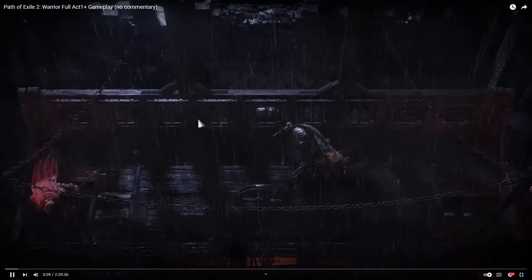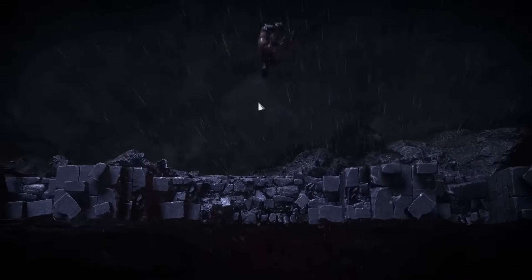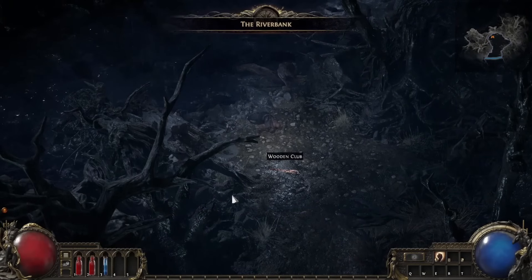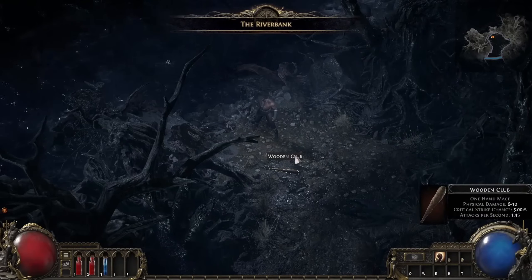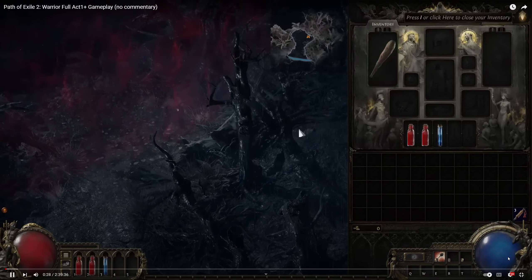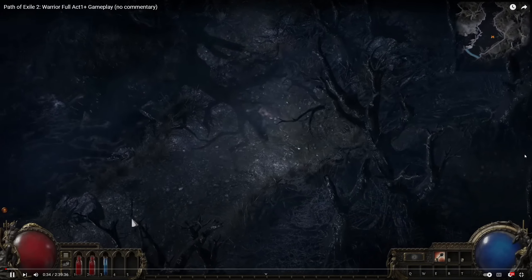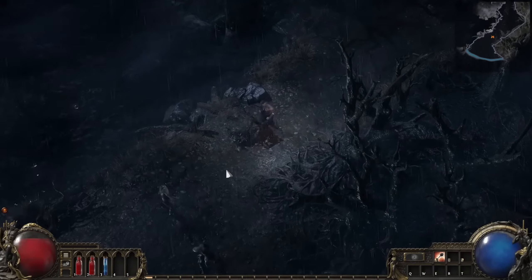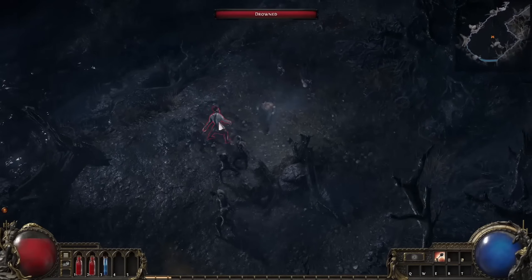I love the opening and the way your character selection works. Just the artistic direction of that is amazing. First thing we see here is very similar to Path of Exile 1 in how the game starts — you pick up your club or whatever starter weapon based on your class, and you start killing some drowned.